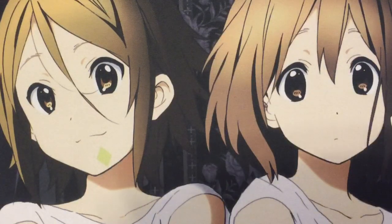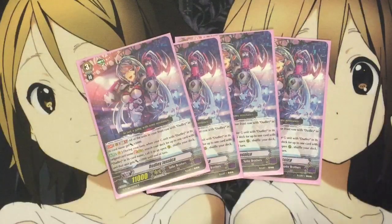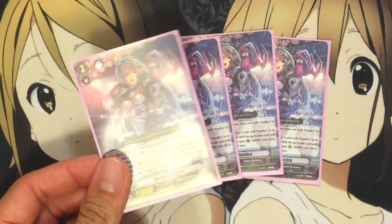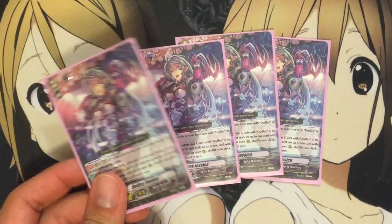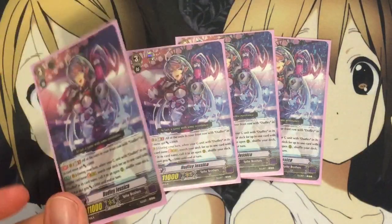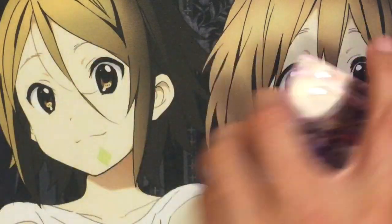Moving on to the main deck, I run four Dudley Jessica. She's your Vanguard card that you want most of the time. Her GV2 says all of your units in the front row with Dudley get plus 2,000, and it's a continuous effect so it's always in effect — she'll be a 13k body even on your opponent's turn, so great defense tactic there. And when you stride a Dudley unit on top of her, you can search your deck for a Dudley unit, call it to rear guard, and it gets plus 5,000. So it's free search as well, which helps make up for a lot of the minuses that a Spike Brothers deck can give you.